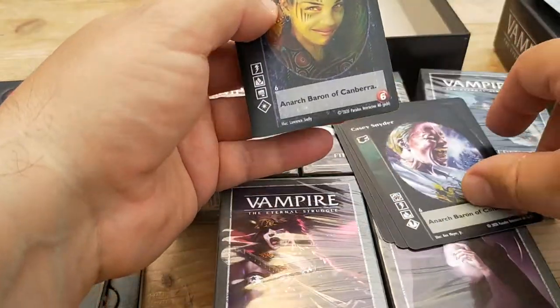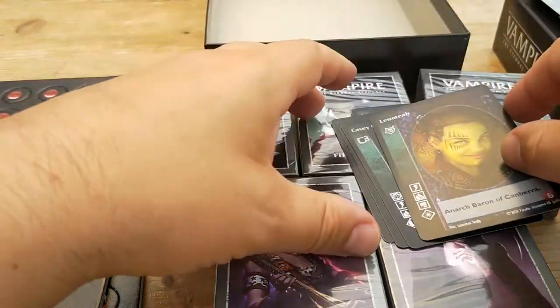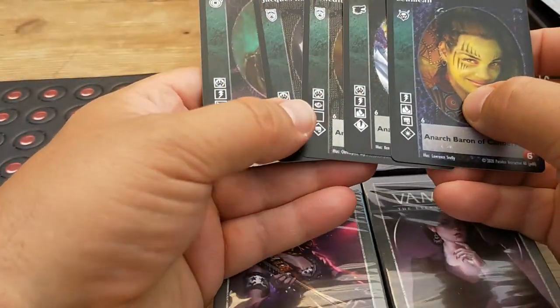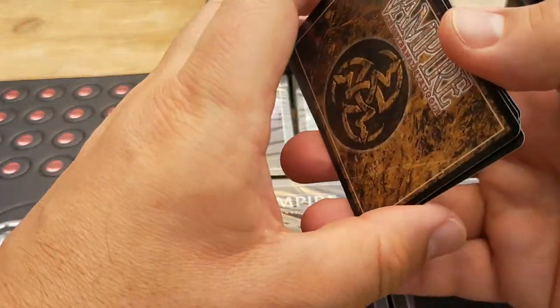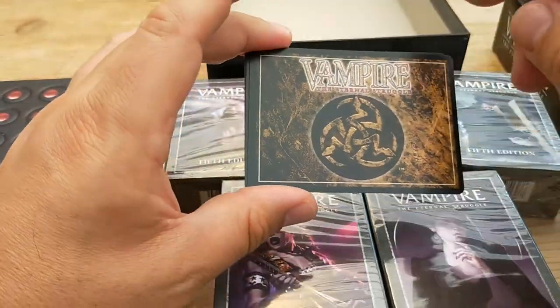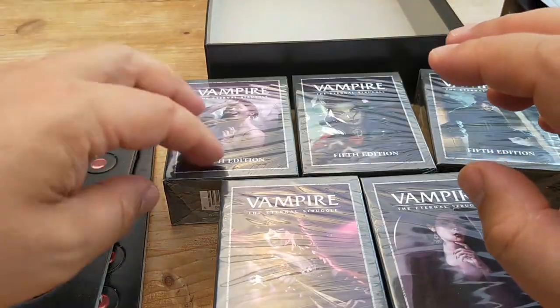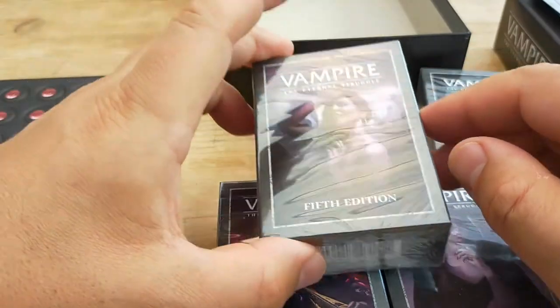These are all barons, in fact. So these represent the different factions, and the baron is a pretty heavyweight vampire. They're identified as crypt cards via this sort of browny color. So let's pop open one of these packets.